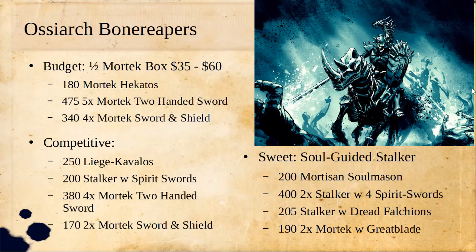Then we go into Ossiarch Bonereapers. This one can be tough to build on a budget — there isn't any kind of value box for the Bonereapers. The best bet is if you can find on eBay some people selling half of a MortTek box for about $35. That way you can make an all-MortTek list. It is fairly slow and a little one-note, but it definitely gets you into the faction. If you really want to play Ossiarch Bonereapers you can do it for cheap, or you can buy the whole box for $60 and play Warcry while starting your Ossiarch Bonereapers army.